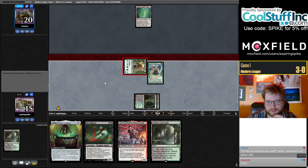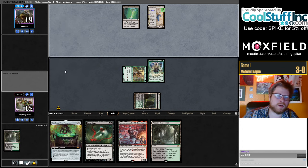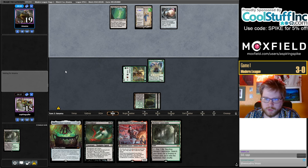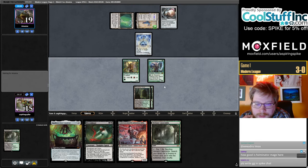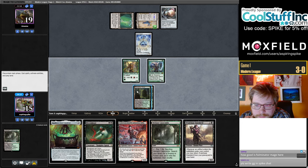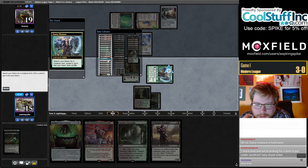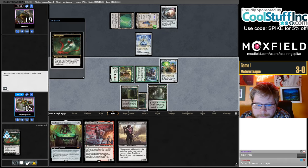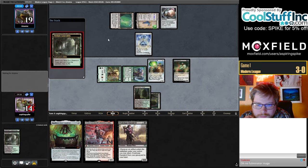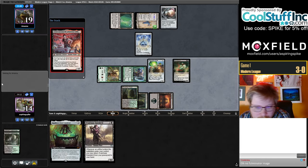Fauna Shaman is incredible here — we just get to do the loop and kind of have the perfect hand against them if they don't have Dismember. But they do have Dismember with Cauldron. It doesn't seem like they are Mono-Green Tron — Mono-Green Tron does play Urza's Saga but they don't usually keep a hand like this. They are the 8-Key Factory instead. Looks like we might need Haywire Mite instead. Discard Bloodghast, get Haywire Mite, cast Haywire Mite, cast Asmo.